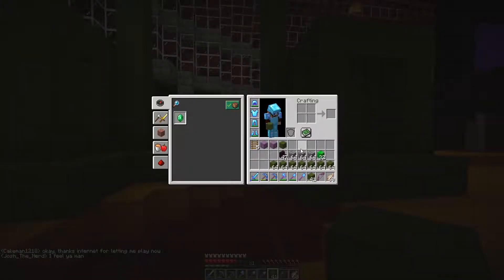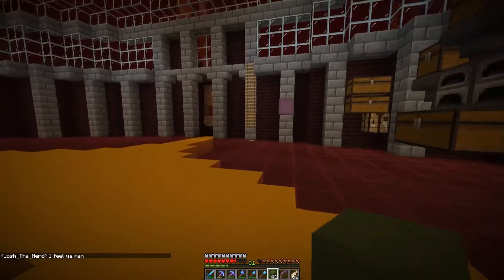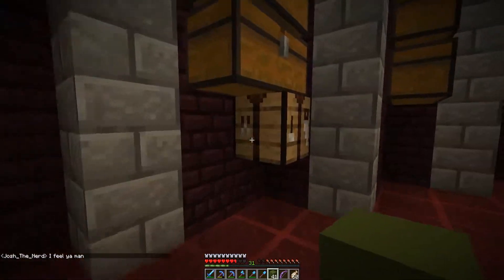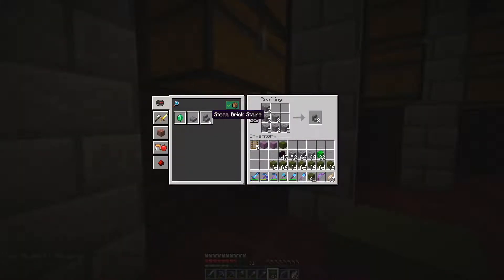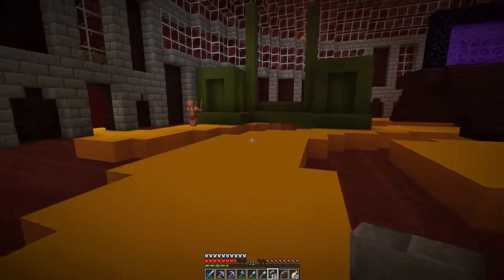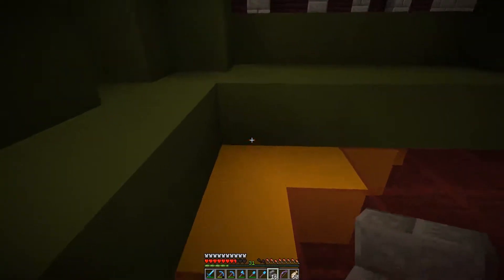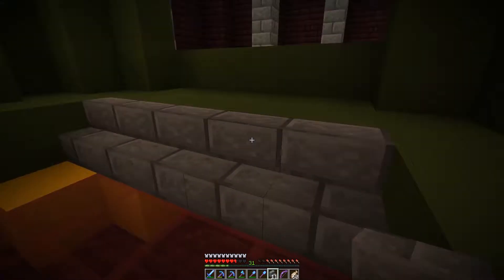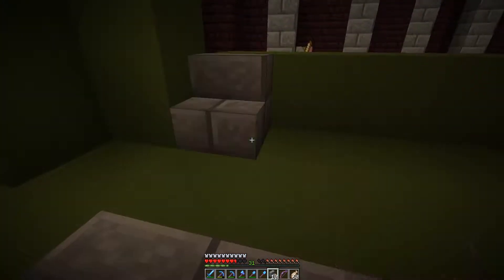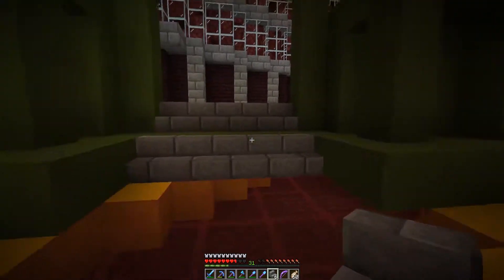Going up one more block here, and then we're going to want some stairs. So let's go ahead and do stone brick stairs. I don't need very many, but I want the stairs. I would love to have the ability to make green concrete stairs.